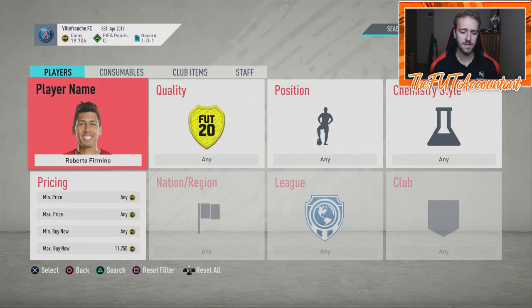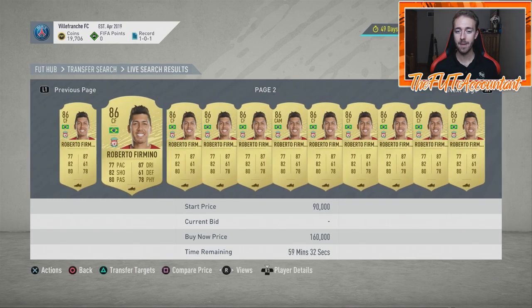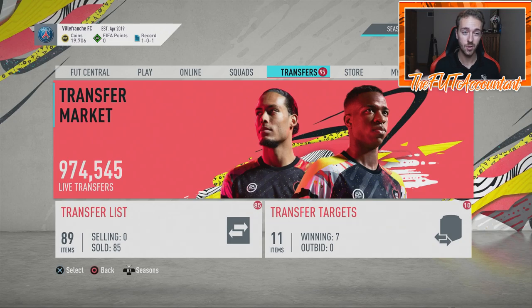A lot of the prices have risen so much already and some stuff is just very inflated — I think of Roberto Firmino being very inflated. This basically tells me that a massive amount of FIFA points were spent today. It just goes to show how many people are spending points in this game and how EA Access can change the market — instead of just having a web app period, you saw a lot of starter squad cards going up for people who were opening FIFA points.